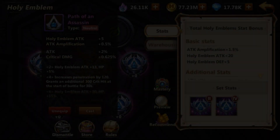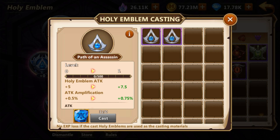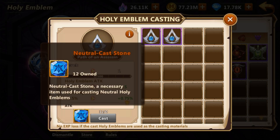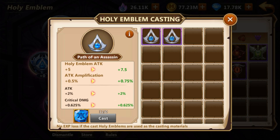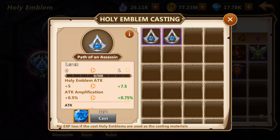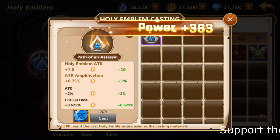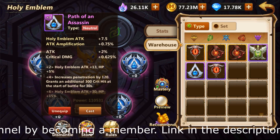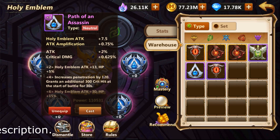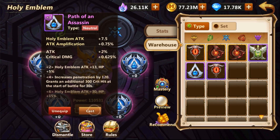Now let's get to casting. The game gives you the opportunity to cast emblems — in other words, to increase their stats. To cast an emblem, you need to have the same emblem: it has to be purple if you want to cast purple, and orange if you want to cast orange. Each emblem also requires a specific stone to cast. You require five stones to cast an orange, and I believe three to cast a purple emblem. I don't think it's worth casting any emblem below purple.